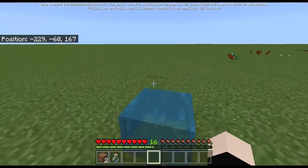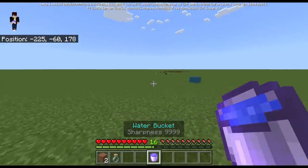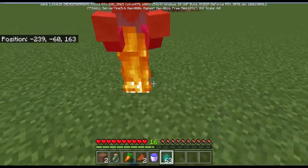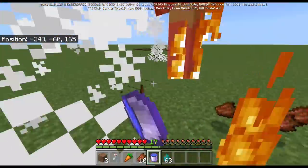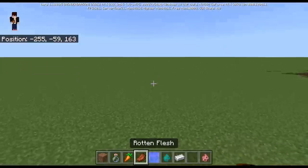Because once it is in block form, it loses its enchantment value. And this water bucket that is sharp would still work the same, just like the sharp water. Just like this. Bam bam bam bam bam. And once you place it down, the bucket loses its enchantment value.